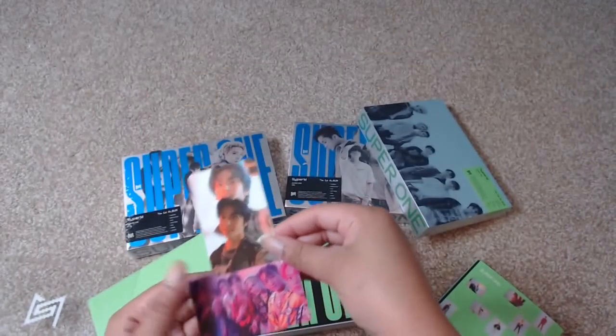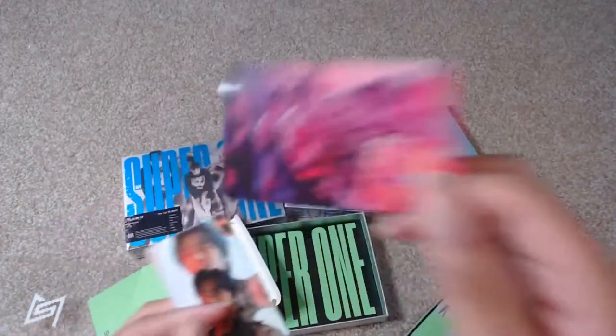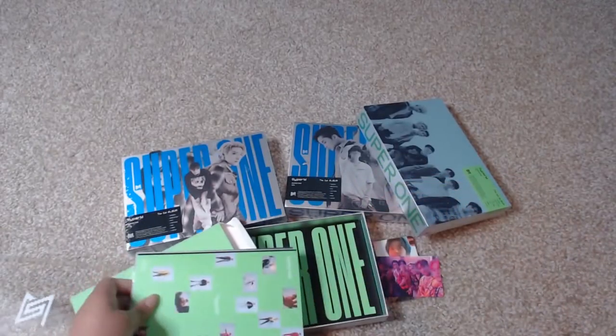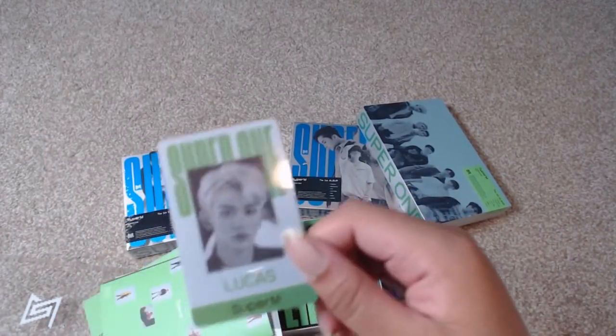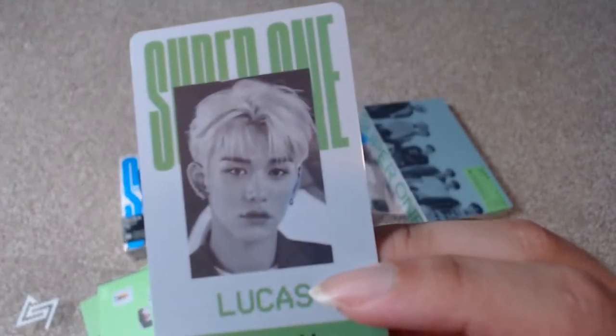First thing I've got is a Taeyong card. I will be trading the Taeyong card — I collect Baekhyun, Ten, and Taemin, so those are my priorities. And then this is the group card that I got. And for the ID card, I got Lucas, so this is going to be another one that I'll be trading.